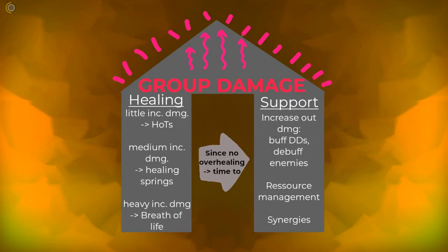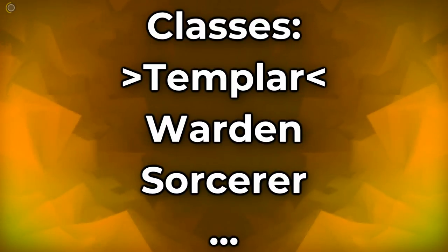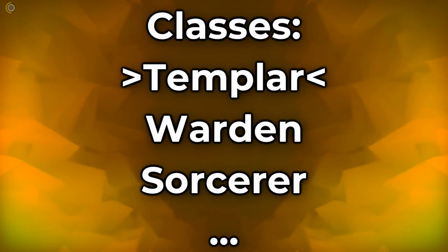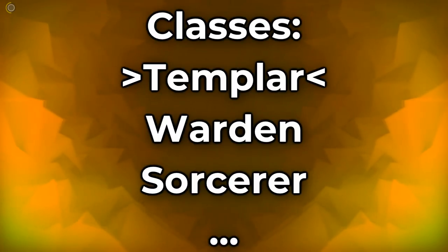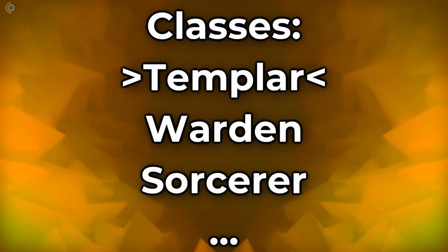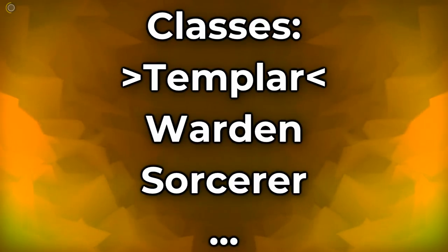Now after the basics of healing, let's talk about your character. In this video I'm talking about Templars, but there are other classes you can heal with too. The Templar is the most common all-rounder that fits into every group and situation — it pumps out healing like crazy and is very beginner friendly. The second most common is the Warden, which is a little more advanced, doesn't do as much healing per second, but can provide a lot of synergies and has very good magicka management.